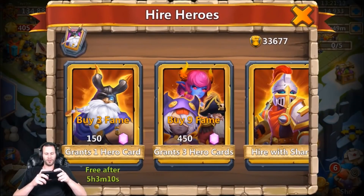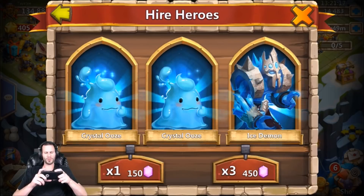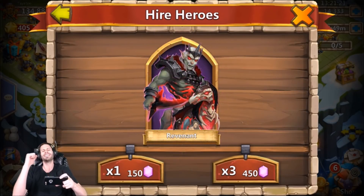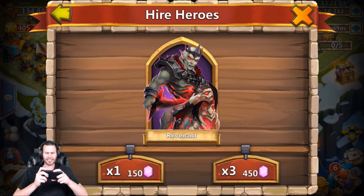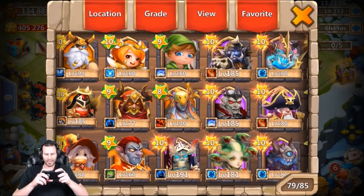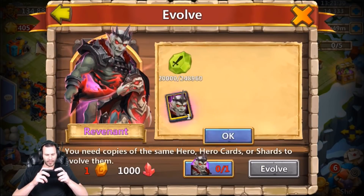Another 450 - come on baby! Two crystal oozes and an ice demon, that's terrible. Oh - I actually needed that, thank you! That's a big hero. The reason why that's such a big hero for me is because he is sitting... oh my gosh, that is such big news!